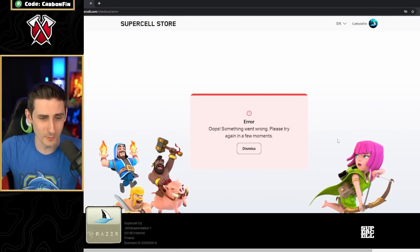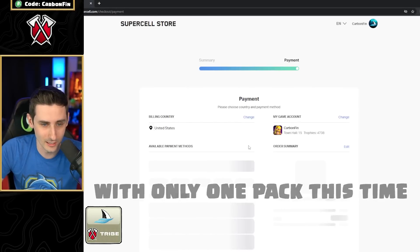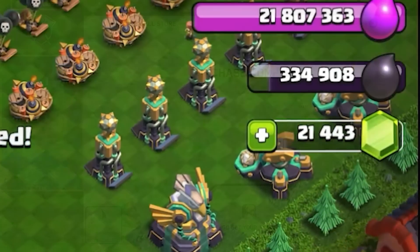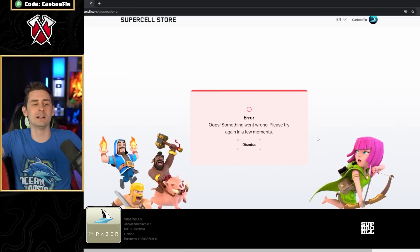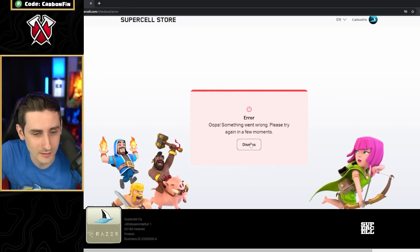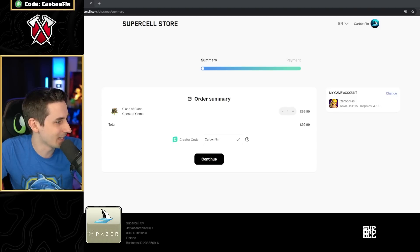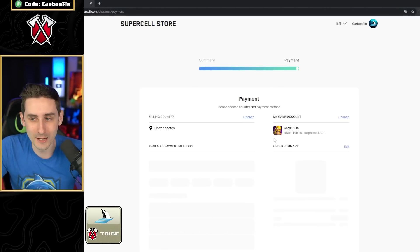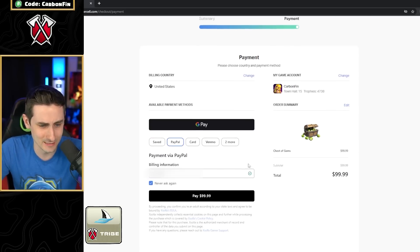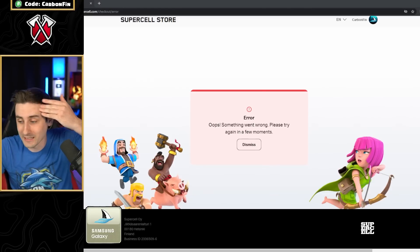It doesn't want me to buy the gems. Let's try this again. Purchase complete — gems have been delivered. That's one. Payment failed again. What? My bank is telling me it's not me — but it is me! I'm going to have to call my bank and confirm it's me. One eternity later — we finally got the second one. Number three, purchase complete. Let's go.